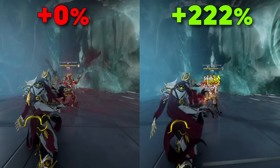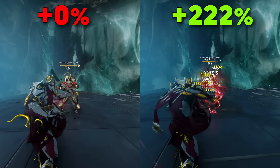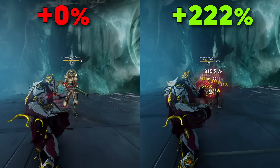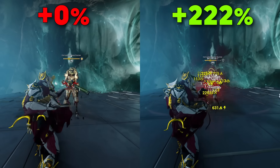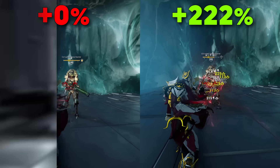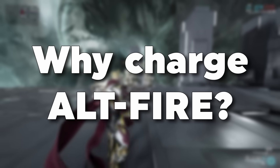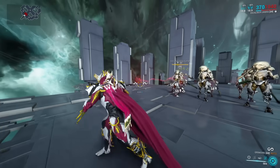I just gotta mention the fire rate, because the standard fire rate of this thing might as well be a bolt-action sniper rifle — it is atrociously slow. You really want to invest in high fire rate on this thing, otherwise it's gonna take ages before this bar is full again. But you might be wondering, why is it so important to fill up this bar in the first place? After all, the alt fire doesn't seem to be all that strong.